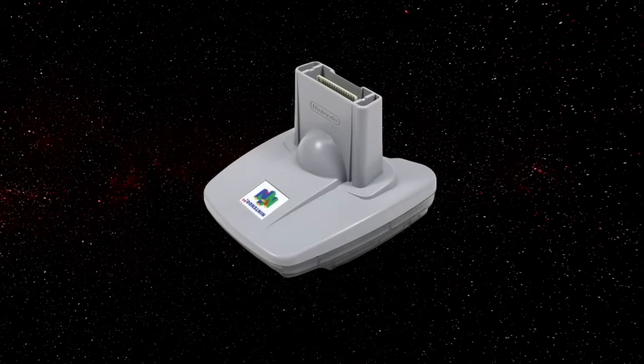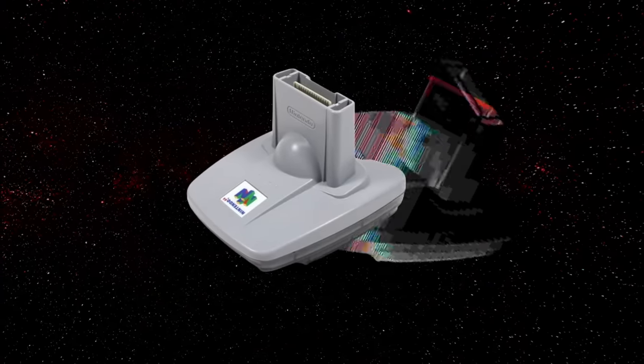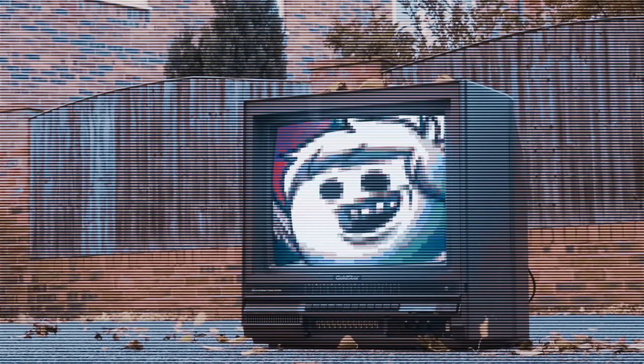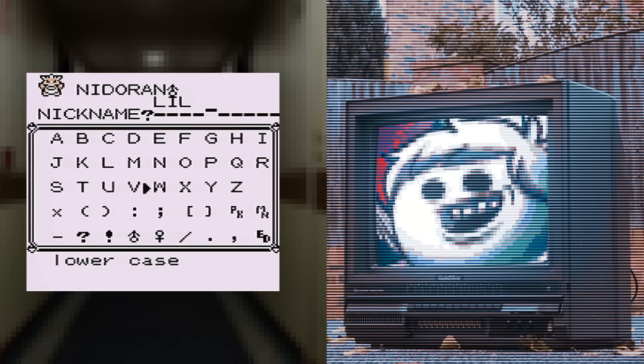Despite this, there's another, darker side to the Transfer Pack. I first caught a glimpse in Episode 8 of a Pokemon Red playthrough by the Let's Play channel OniPlays. Five episodes earlier, they had caught a Nidoran and named it Lil Stank. Keep that name in mind.